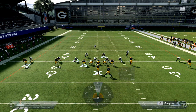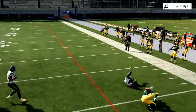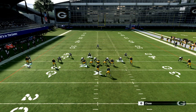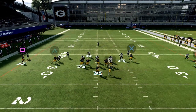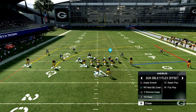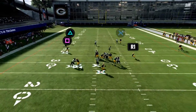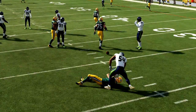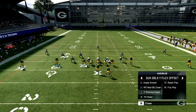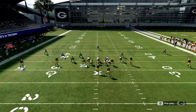Motion Allison to the left - it puts him on the line of scrimmage and you run a very basic levels concept. You have a stock out route on this, but it's not always the best. If they're off coverage, leave him on an out route. If they press, put him on a comeback because the comeback is kind of a two-window route - you can throw it early for a user catch, and it'll get open against pretty much any coverage as a nice check-down.